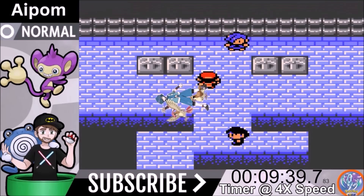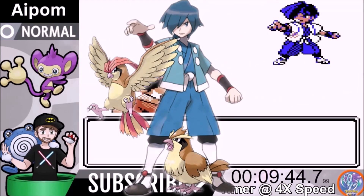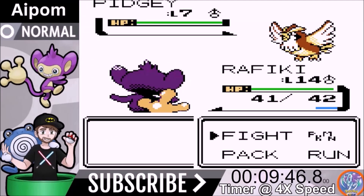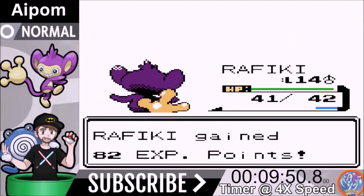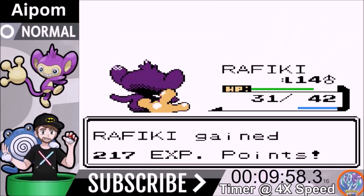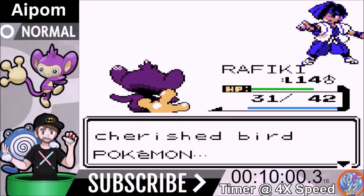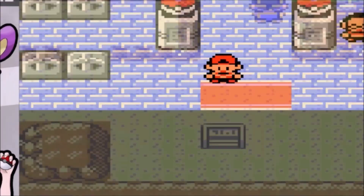We're going to go ahead and face Falkner's Gym. He comes out with a Pidgey and a Pidgeotto. We go for Scratch — it's a two-shot. It misses its Tackle, so we're good. We're at level 14 and almost 10 minutes into the playthrough. Scratch is a two-shot after we drop its defense. We beat Falkner and get the Zephyr Badge, then move right on to Union Cave.